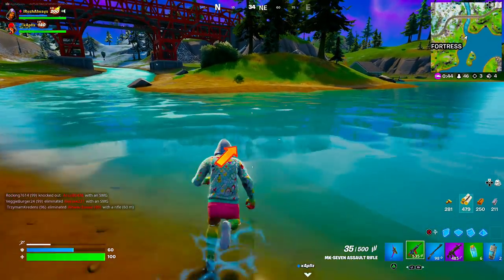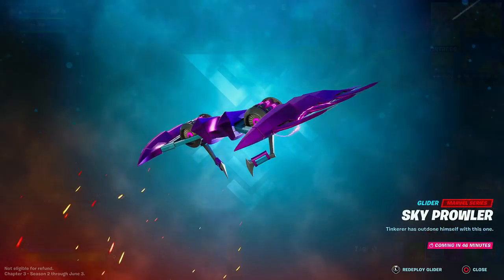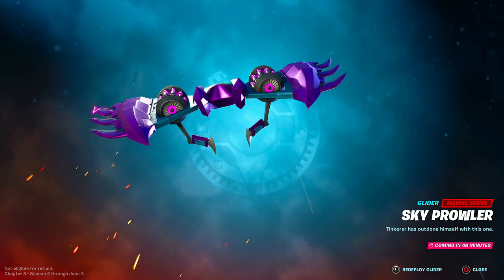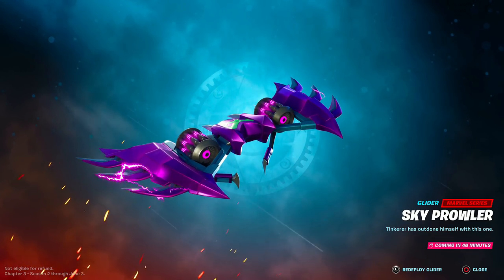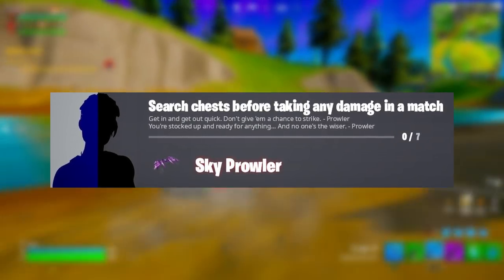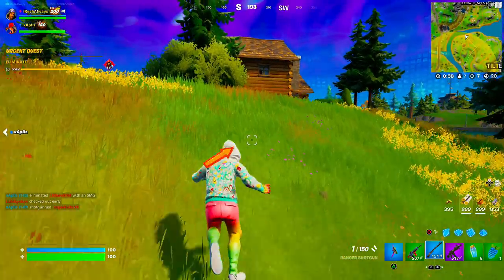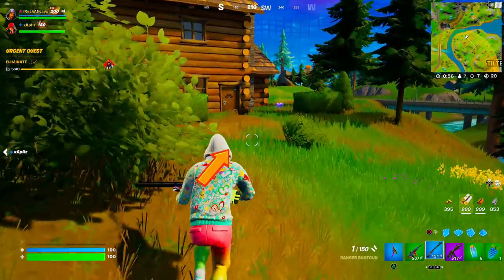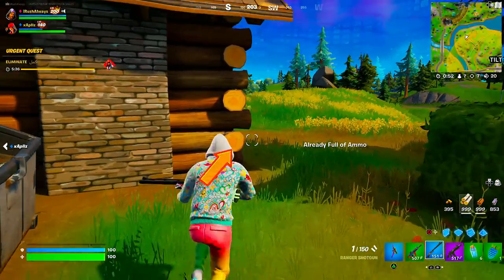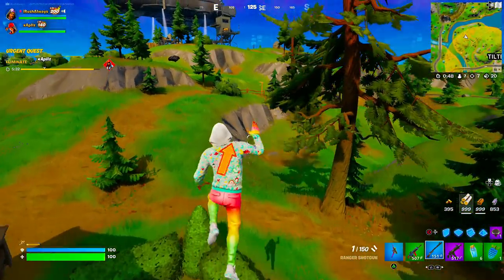For the second to last reward, the Sky Prowler glider, you get it by searching chests before taking any damage in a match. Land at the quietest location you know on the map — if there are any chest spawns there, even better — then search seven chests. Try not to take any fall damage or anything of the sort because that will cancel out this challenge. Once done, you will unlock the Sky Prowler glider.